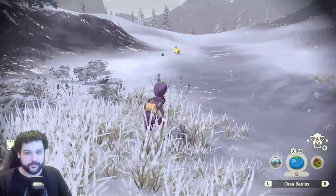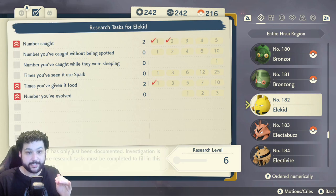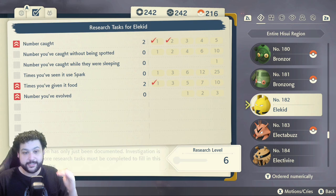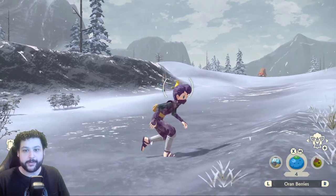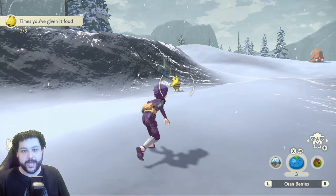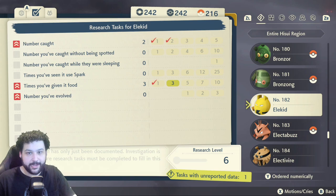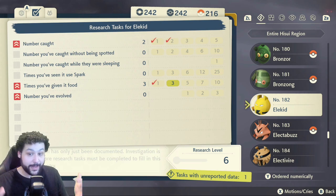Right now we're hunting this Elekid, which is only Research Level 6. I hit ZL, focused on it, then hit down on the D-pad to immediately bring up the dex to see what I need. Big tip: baby Pokémon are some of the hardest to get to Research Level 10 — I recommend spam-throwing Berries, because feeding them Berries increases Research Level. Completing berry-feeding task milestones at 1 and then 3 gives plus 2 Research Level each time. Giving it that third berry put me at Research Level 8.